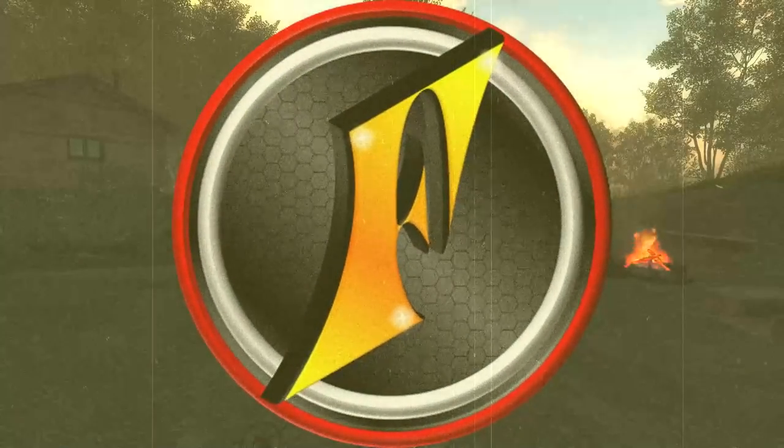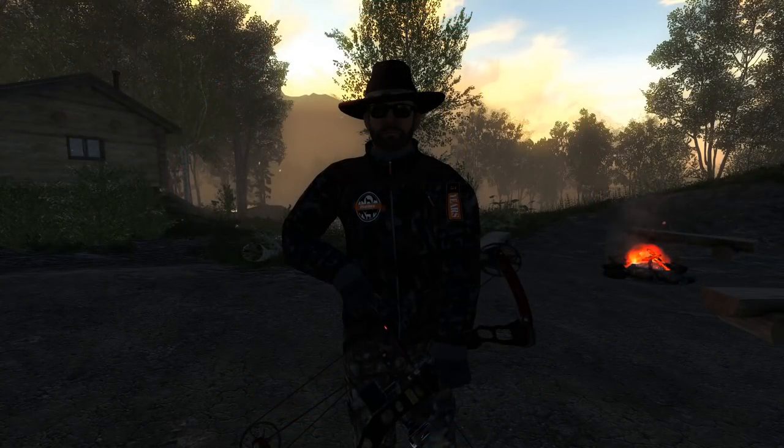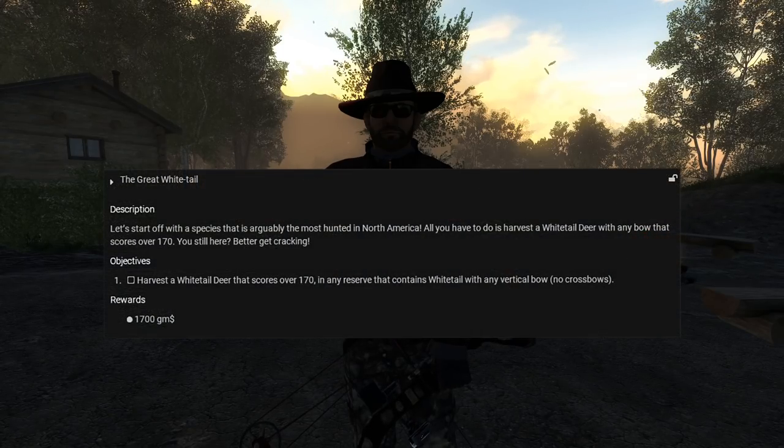Today we're back in the Hunter Classic going for another whitetail hunt, but this time we're trying to complete the Summer Fiesta mission. I went through the first two mission packs in the last couple of days, and these ones just kind of required a trophy-sized animal. My plan is to do a video on each of these last five missions. We're here on Redfeather Falls, and we're gonna see if we can complete this first mission, which is a 170 whitetail with any vertical bow.